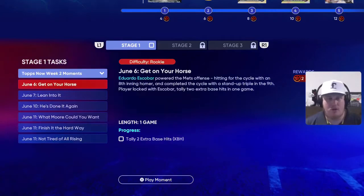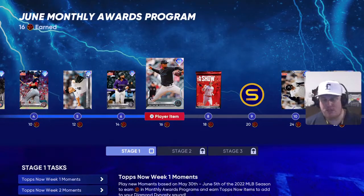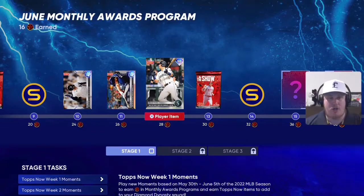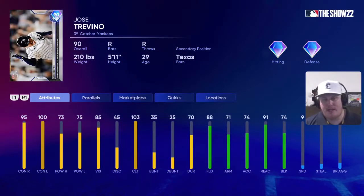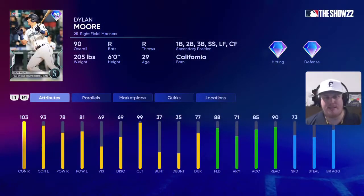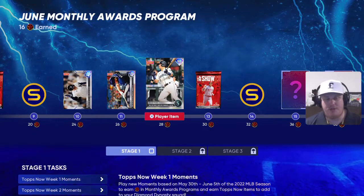So six new challenges to play, earning you some XP along the way — that's going to earn you 12 XP. Combined with the Week 1 rewards already done, 16 total puts you right around 32 XP. You're going to earn this Jose Trevino catcher item, the Taylor Walls shortstop item, and yourself this Dylan Moore right field item. So those are the three player card items for today.